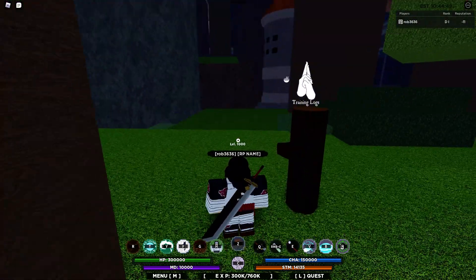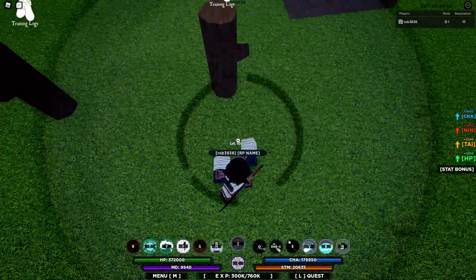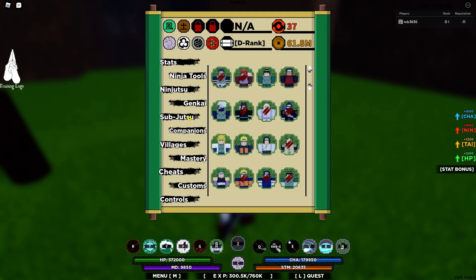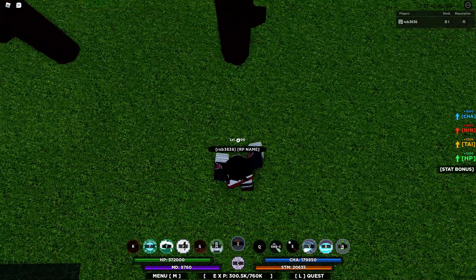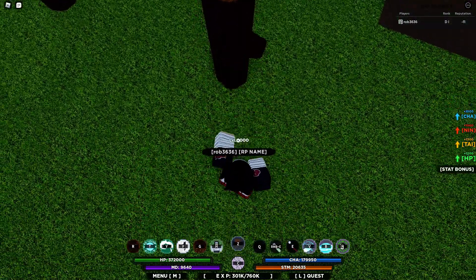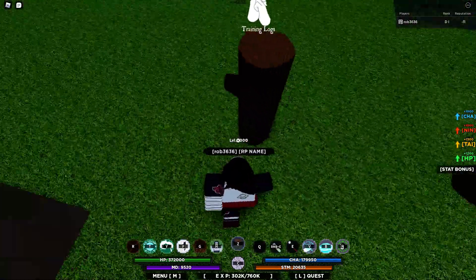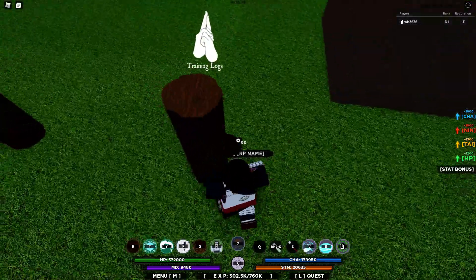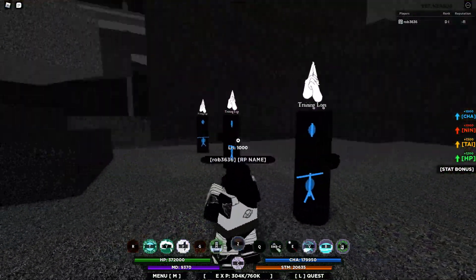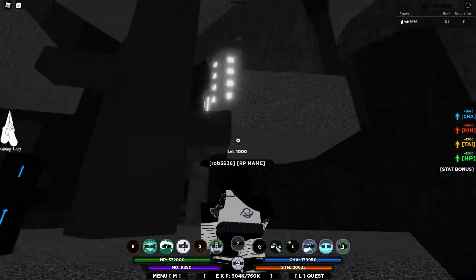Something about Byakugan is it has 3 forms. This is the first form — you just have your fists out, it's different, and every time you punch you have like the chakra at the ends of your fists. The ability with the first form is you get to see people through walls and all that, from really far away.